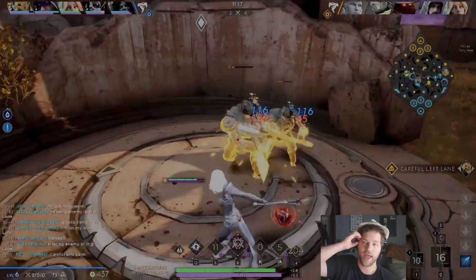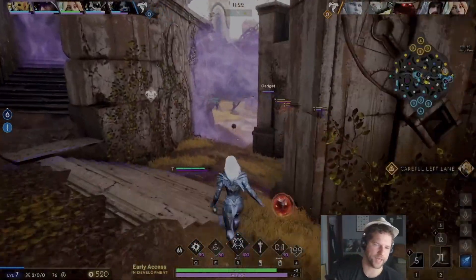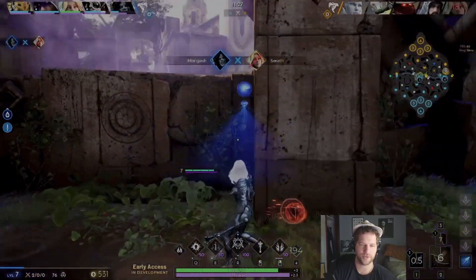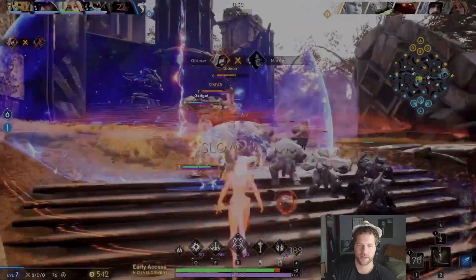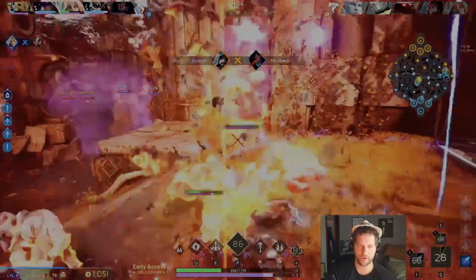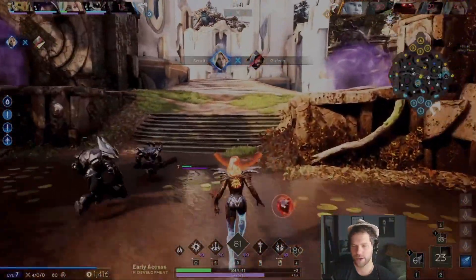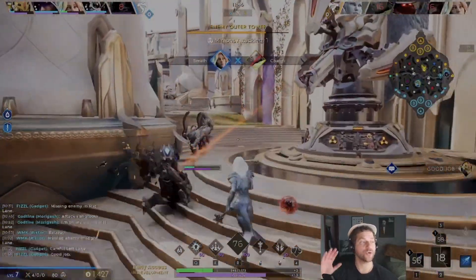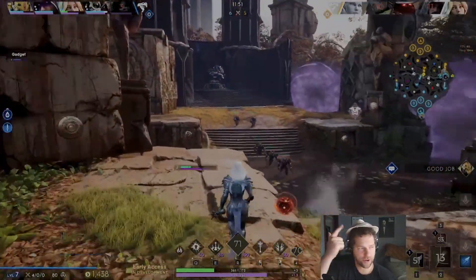We pop Eviscerator just to burn down the red buff — it's really good, my favorite crest on Serath. However, if they have a lot of CC, you need to get Liberator. You need to have a cleanse — if they have a lot of CC and you don't have cleanse, you're dead as Serath. Here's a big moment: I pop everything — Eviscerator, my ult — and I'm just wailing on them and they disappear. A huge power spike before that fight was Eviscerator and Stormbreaker, and that's what helped me win.